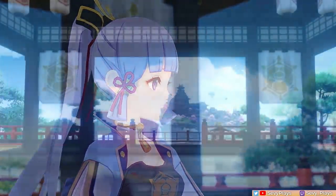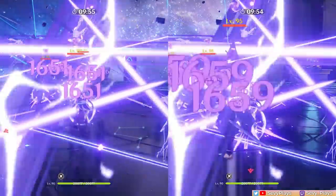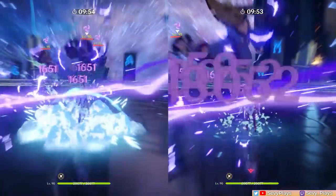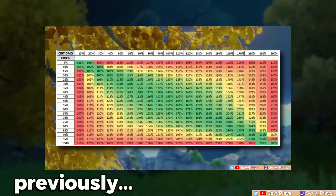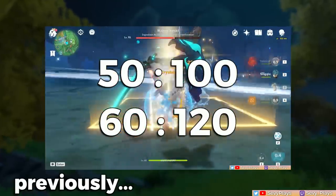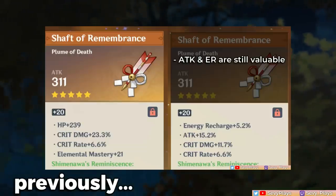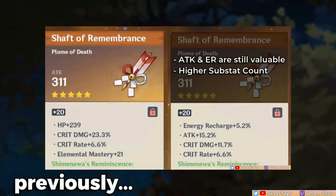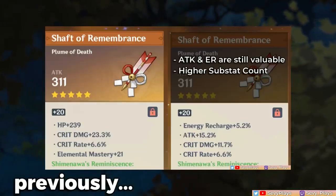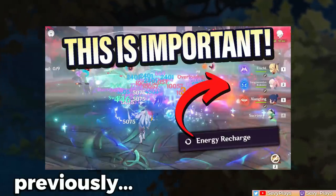Hey everyone, it's Seve. As a continuation of my build optimization series, this video will discuss the value of attack percent versus crit damage. I recently discussed that crit value, whether crit rate or crit damage, isn't everything you should look for in an artifact, and that for attack scaling characters, you should at the very least consider ER and attack as well. We've talked about ER a bunch already, so let's look into attack.